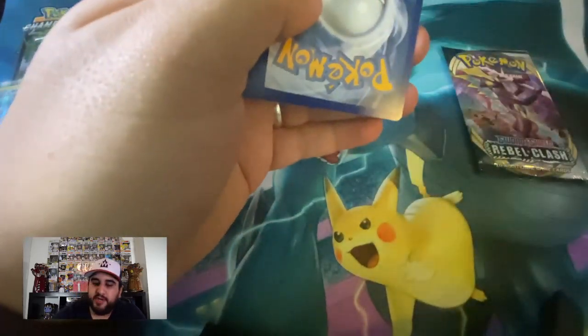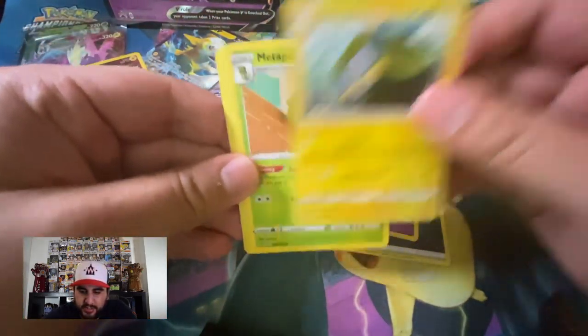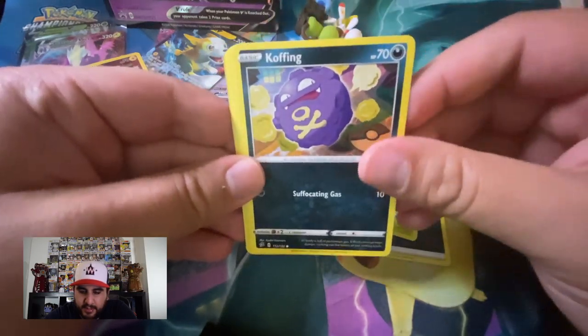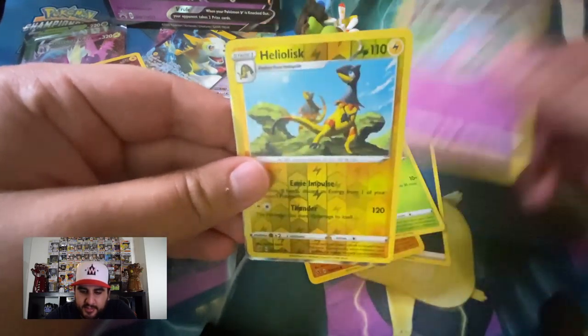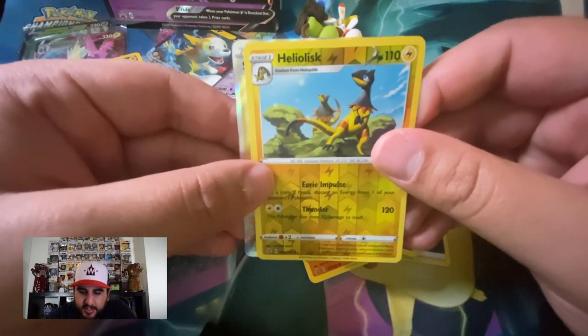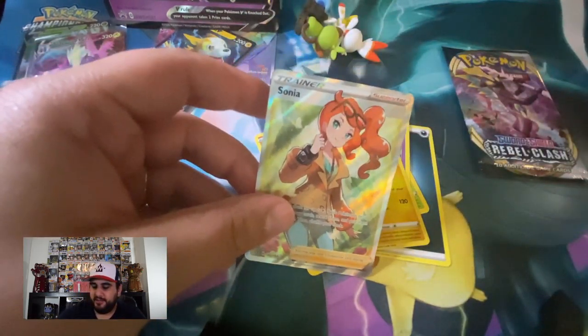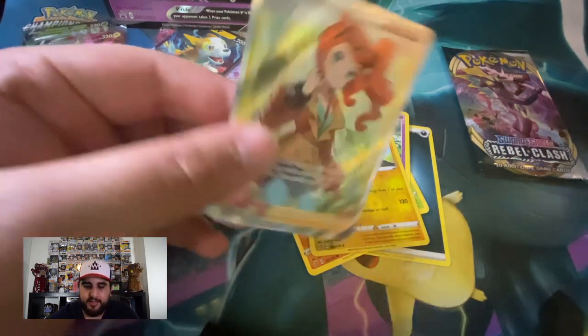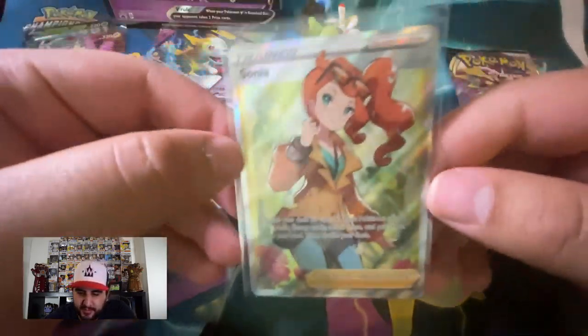One of the Rebel Clash packs — last two packs in this video. I'll be doing two booster boxes in another video. One two three to the front: Darkness, Indeedy, Chargebug, Metapod, Weezing, Shinx, Galarian Zigzagoon, Yamask, Applin, Hatenna, Heliolisk, and it's a trainer — what's it gonna be — Sonia! I'll take it, one less card I need for the set. Super nice card though — look at that artwork. Pokemon is knocking it out of the park with these new cards.